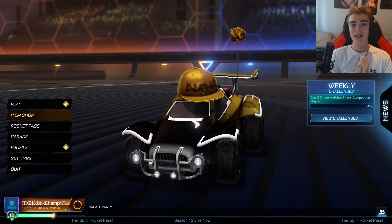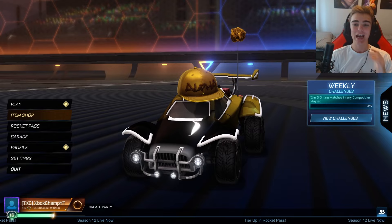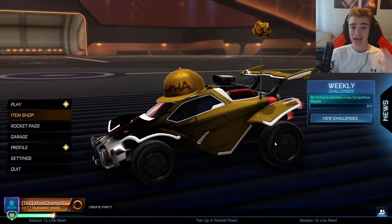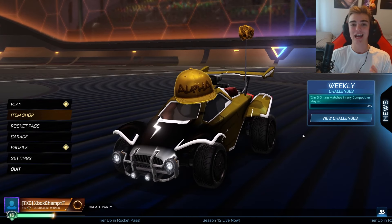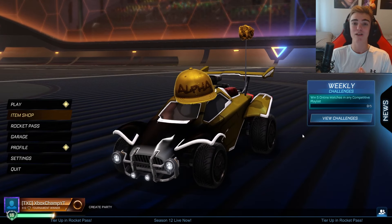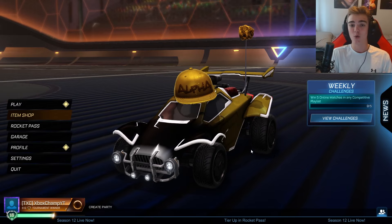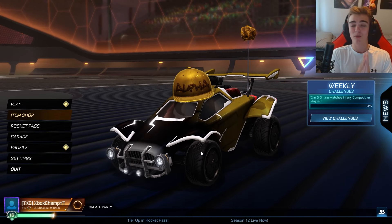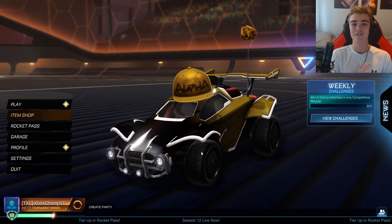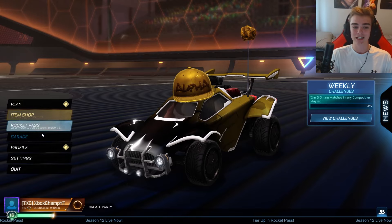How's it going, guys? Welcome back to another video. Today I'm going to be blind trading with the Golden Nugget in Rocket League on my car right now. It looks pretty cool, so hopefully no one steals it. But before we get into that, I'd like to let you know I'm giving away a White Octane every 1,000 subscribers on the channel. So in about 400 subs I'll be giving away this White Octane. To enter, all you need to do is drop a like, subscribe, turn on post notifications, and join my Discord server using the link in the description down below.